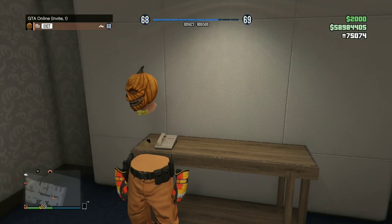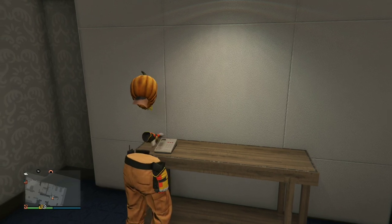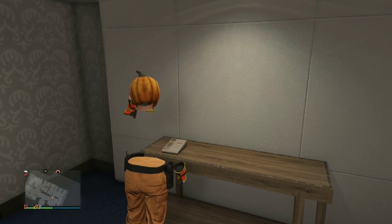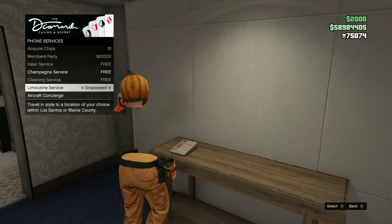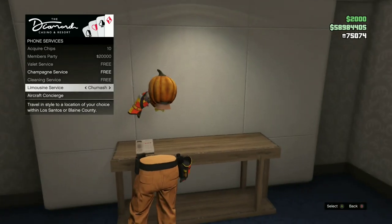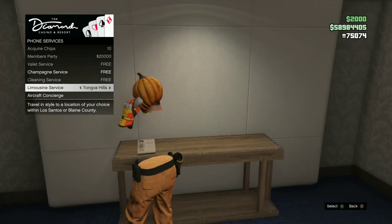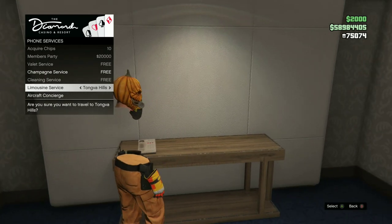So many of you guys own a penthouse already. If you go over to the eye icon while you're in the penthouse and use the phone, you'll notice there is a limousine service. We are going to find out how it works pretty quickly here. I'm going to click on Tongva Hills and show you guys how it works after the short intro.